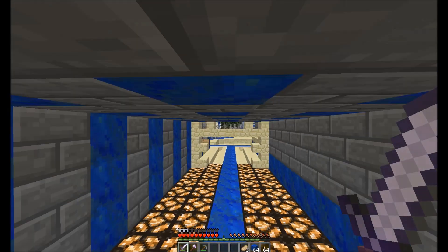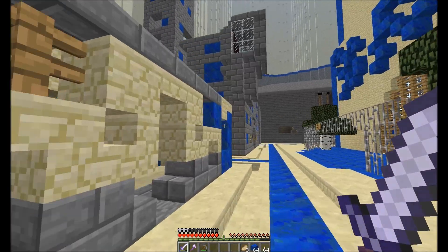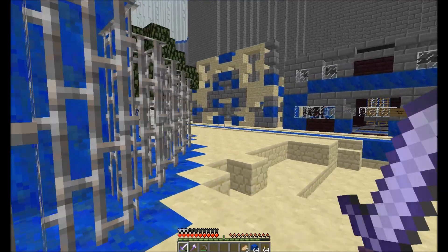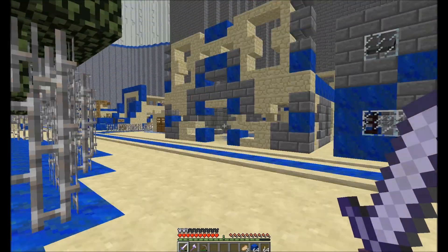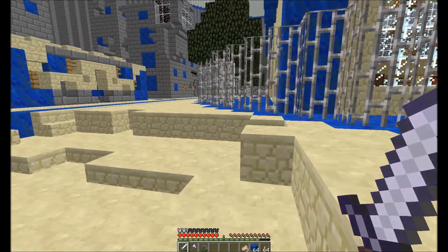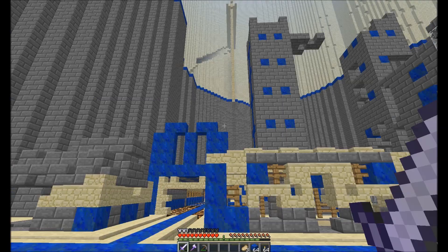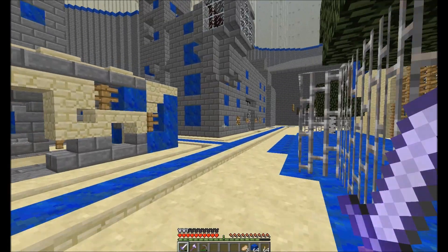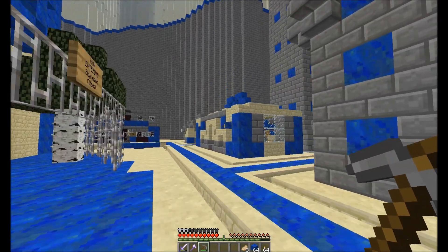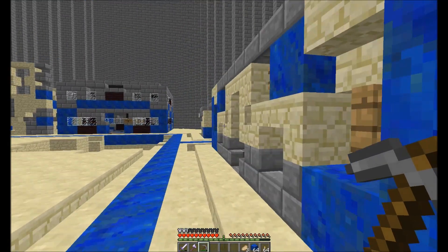Hey everybody, I'm back. Let's continue exploring these buildings. I mined all that coal in the cave and had to fight off some zombies in doing so, but it was nothing special enough for you to watch. I ended up getting 32 coal out of that, which allowed me to make two stacks of torches, but I put the other stack back in my base. Now we finally have some lighting solutions, which will really help us in this map. Let's explore the rest of these buildings.